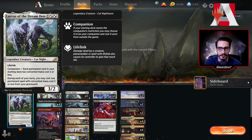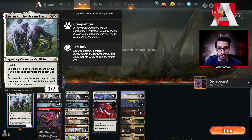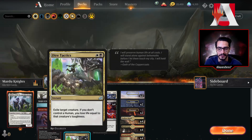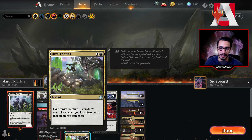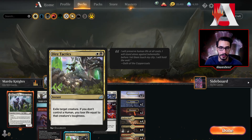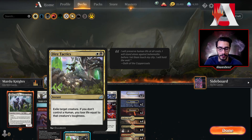We do have a copy of Lurrus as a companion because it just fits pretty well, so why not have it. And then we have two copies of Dire Tactics, which is a great removal spell if you are playing the Orzhov or Mardu colors. That's what we have from Ikoria.